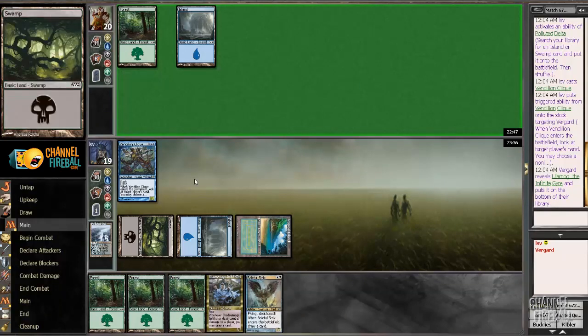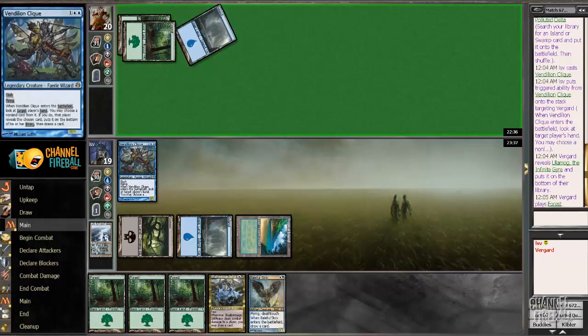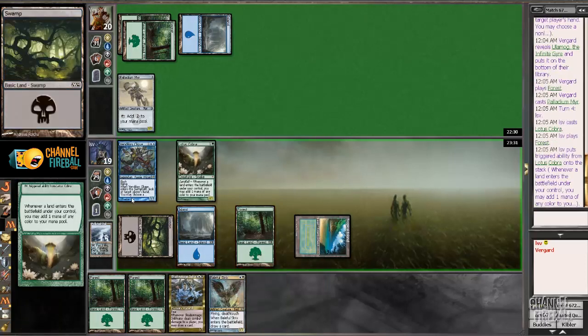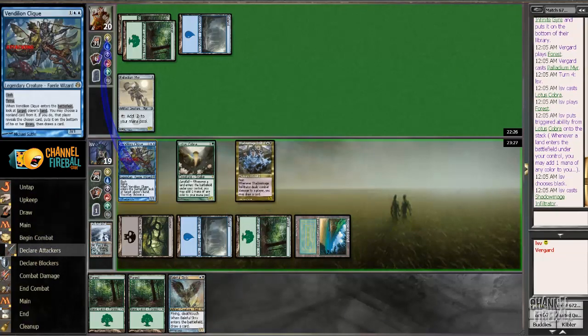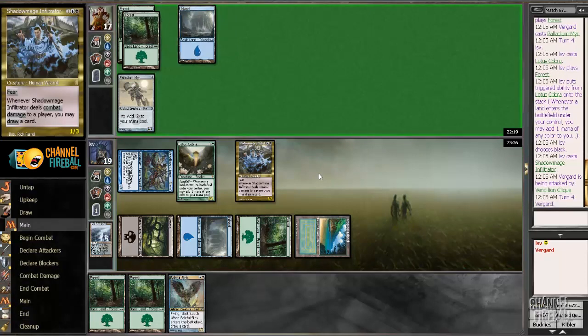My opponent's going to play a Palladium Myr here potentially — seems like a play that makes sense with Solemn, Mystic Snake, and Heartbeat. I'm going to play Lotus Cobra first, then play a land and add black to cast Shadow Mage. This at least forces my opponent to keep Palladium Myr untapped unless they want to get hit by Shadow Mage Infiltrator, but they're going to have a lot of mana.